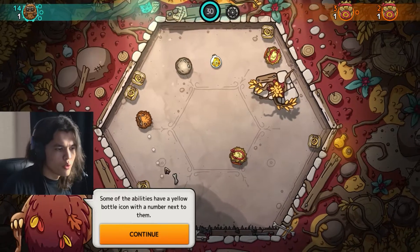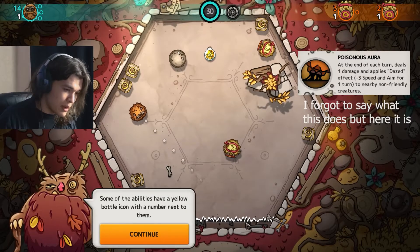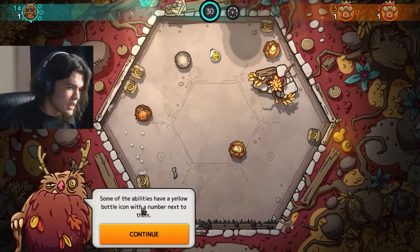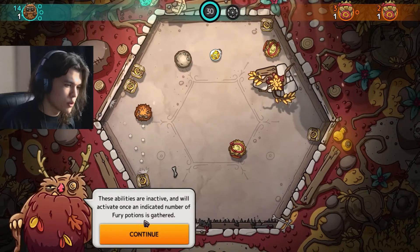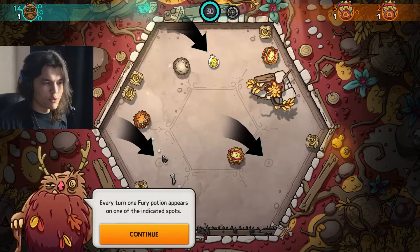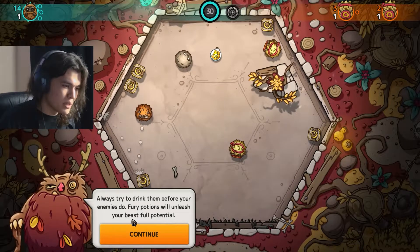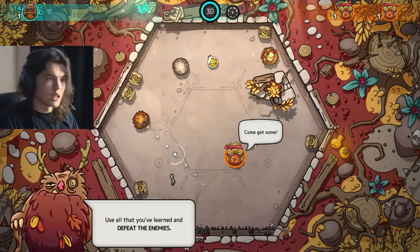That's pretty useful so you don't get damaged by spikes from being pushed by an enemy. Some abilities have a yellow bottle icon with a number — those are inactive and will activate once you've gathered the indicated number of potions. Every turn, one fury potion appears at one of the indicated spots. Always try to drink them before your enemies do — fury potions will unleash your full potential. Enough theory — it's time for the final test, a real battle!